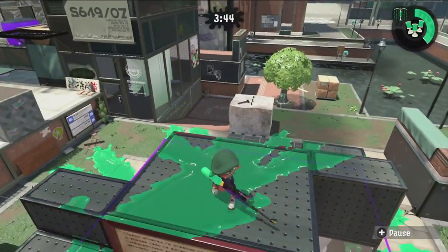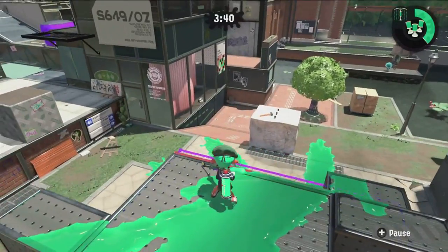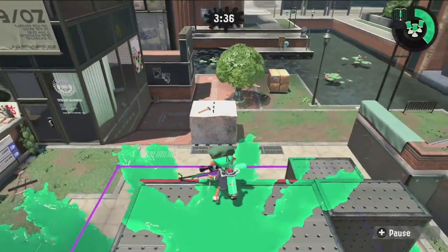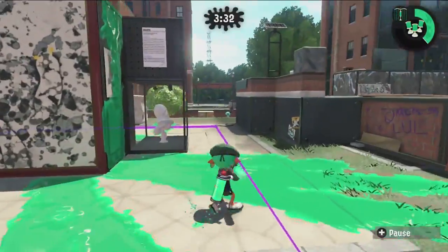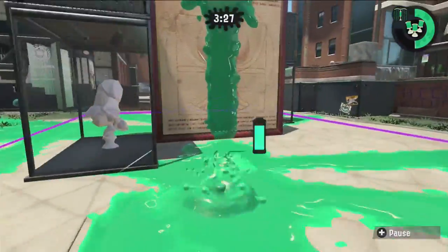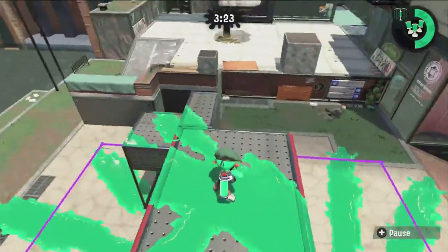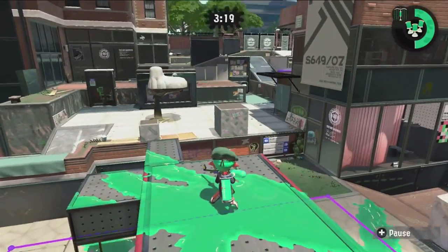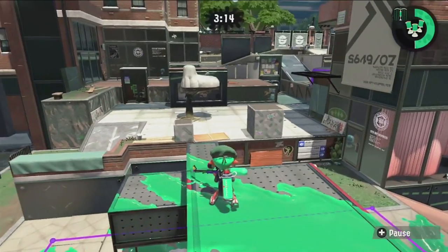Today we have a video on how to get back in after losing control. This is something that typically happens after you get wiped in Splatoon. You lose mid control — the whole mid becomes the enemy color — and the enemy starts preparing to kill you again as you come from spawn. I have six steps on what you should do.